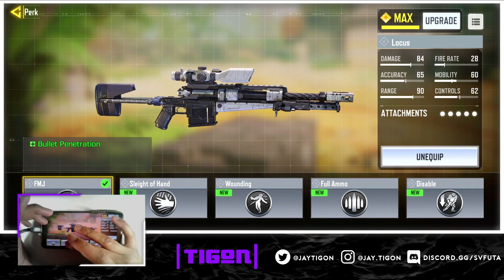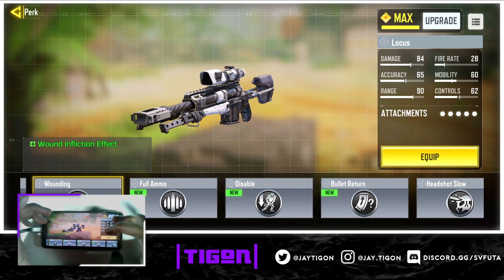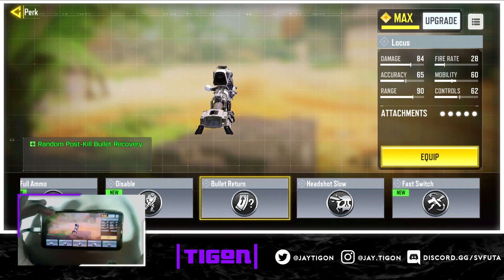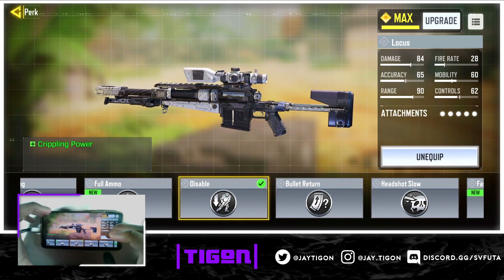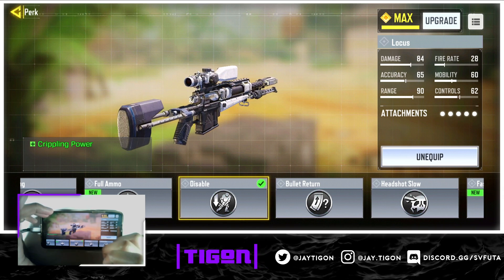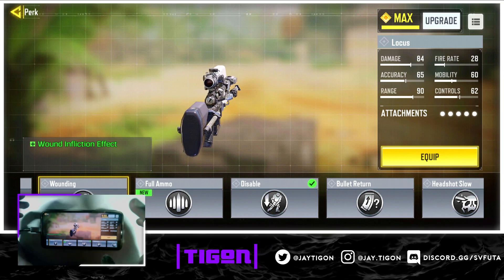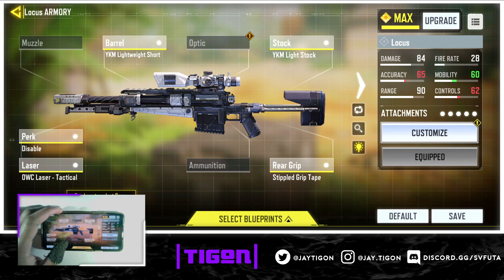For perks, FMJ is very good but you can put it on anything. For the fastest sniper build, FMJ works, and reloading speed is up to you. You don't want headshot damage — these are bolt-actions so a headshot won't be a problem anyway. The best perk is crippling power: if you get a hit marker, crippling power stops their movement so they can't outmaneuver you and you can capitalize. Crippling power is better than wounding because wounding leaves them mobile enough to still kill you.